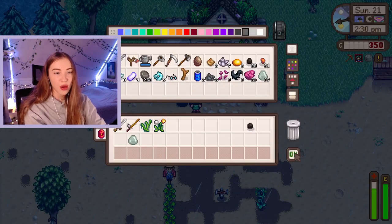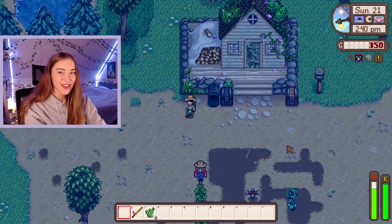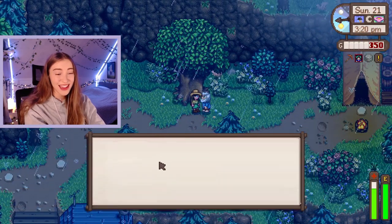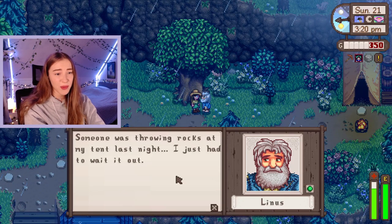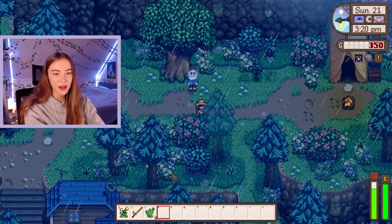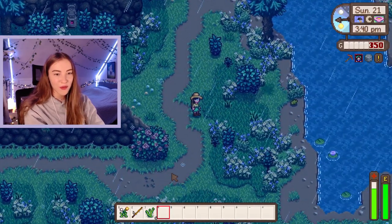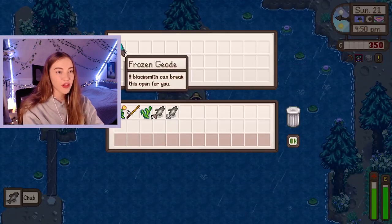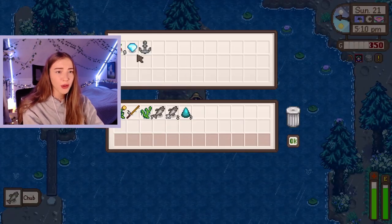We don't have an iron bar so we'll have to wait for our pickaxe to be done for that. Let's drop everything we don't need and then go fish. Hi Linus - someone was throwing rocks at his tent last night. I reckon it was probably Sebastian because he lives really close and heads out at night. Look at the frog! Okay let's fish. Oh we got some frozen geodes. So far we've just caught some chub, not anything very special.